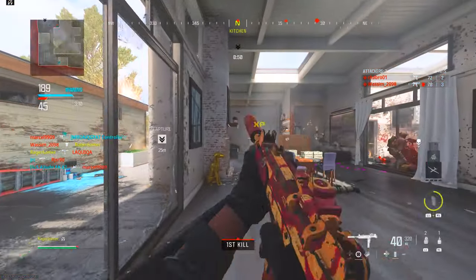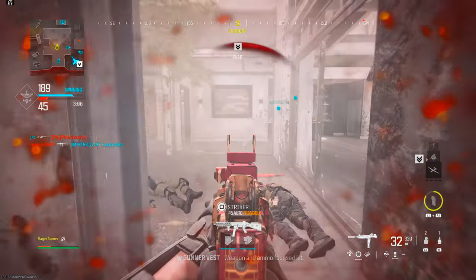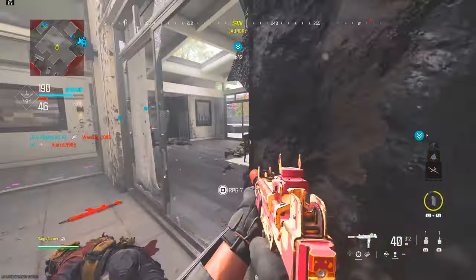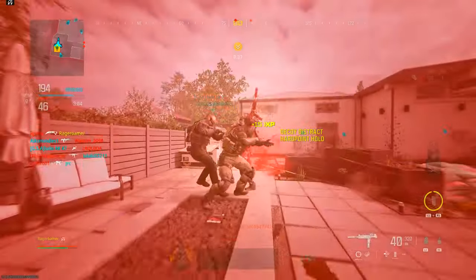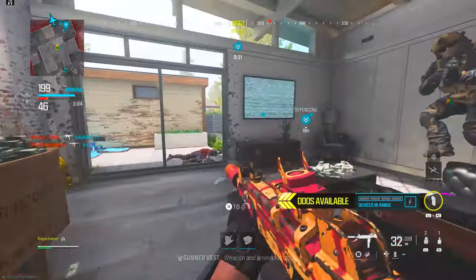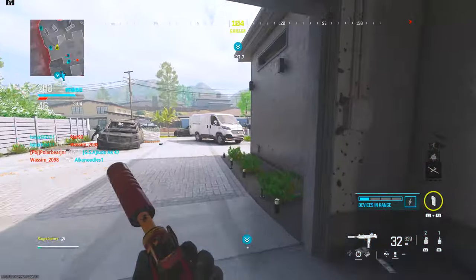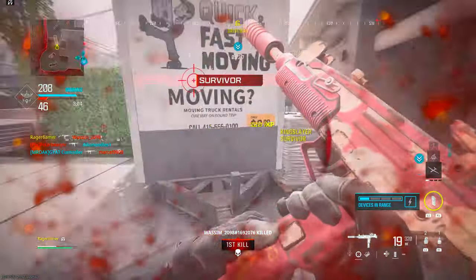You can use either the DDoS or the Trophy System as your field upgrade — just wait until it recharges. If using the DDoS, use it when there's equipment nearby or enemies you can DDoS, which will get you nice XP quickly over and over. For the Trophy System, place it into a high-flow area — especially on a map like Shipment near an objective — where lots of players will throw equipment for it to destroy and give you XP. Keep using your field upgrade, Decoy Grenades, and lethal equipment to get kills and weapon XP.